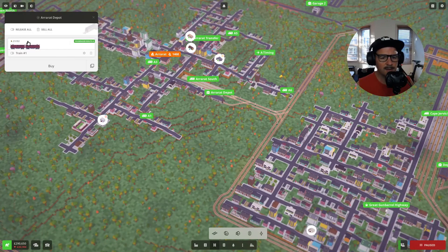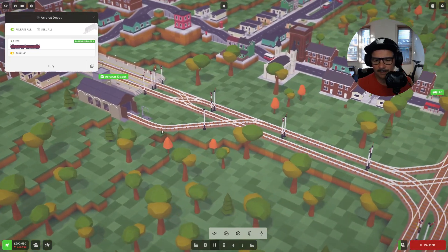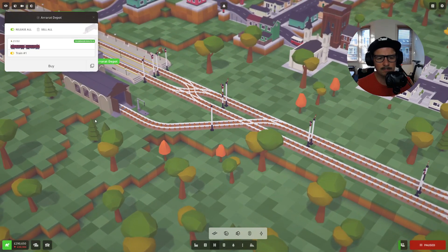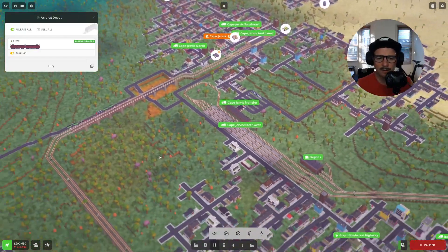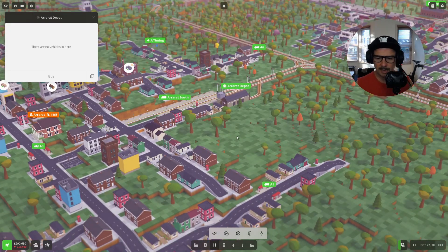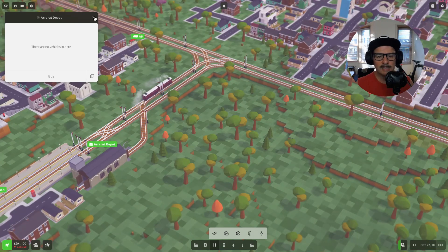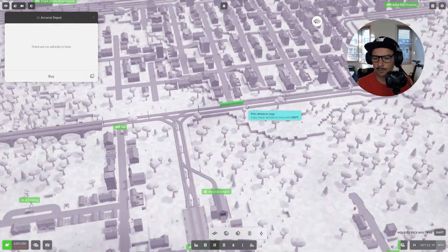Let's do it again — release all. We haven't unpaused the game — we're on speed one. Again, he's moving quickly and he's going off to do it. So he's got no route issues, which is interesting.